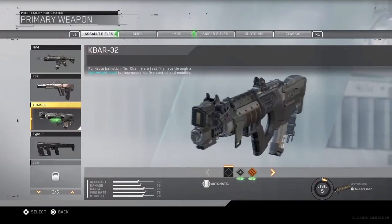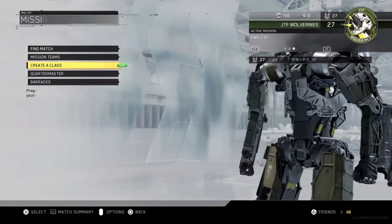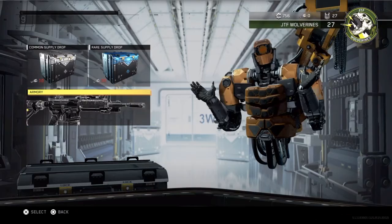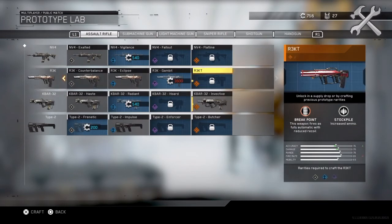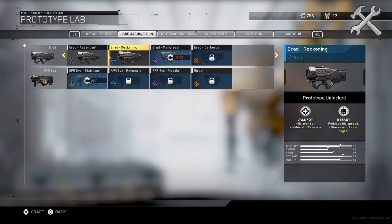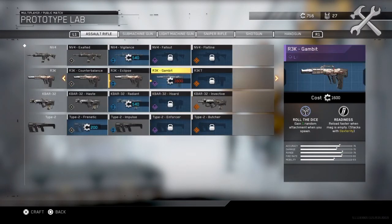Guys, we got the epic variant of the K-bar! Let's equip the K-bar real quick — there it is. Let's get the epic version out. People have told me this is a crazy good variant. Still trying to get the Rekt — this is a blessed variant — and the E-Rad Cerberus. Just usually guns that I use a lot. But there it is guys.